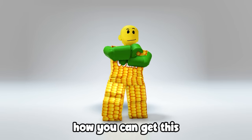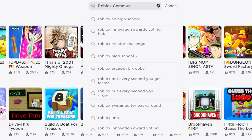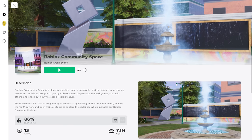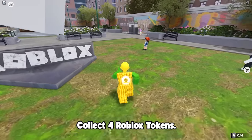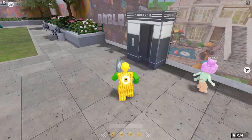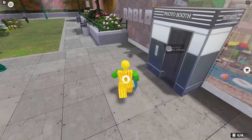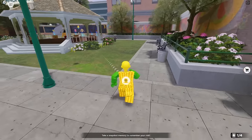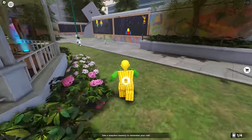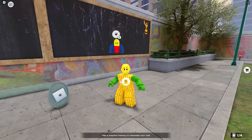Want to know how you can get this free Roblox classic cap? Go ahead and join the game called Roblox Community Space. In this game, all you need to do is collect all four Roblox tokens around the map — it's so easy. Here's one of the four just beside the photo booth. The two are located outside the building — there's the second one, let's go get it.